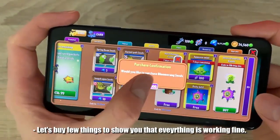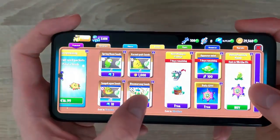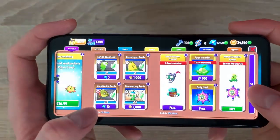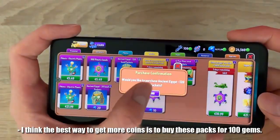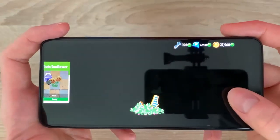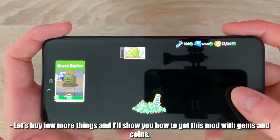Let's buy a few things to show you that everything is working fine. I think the best way to get more coins is to buy these packs for 100 gems. Let's buy a few more things and I'll show you how to get this mod with gems and coins.